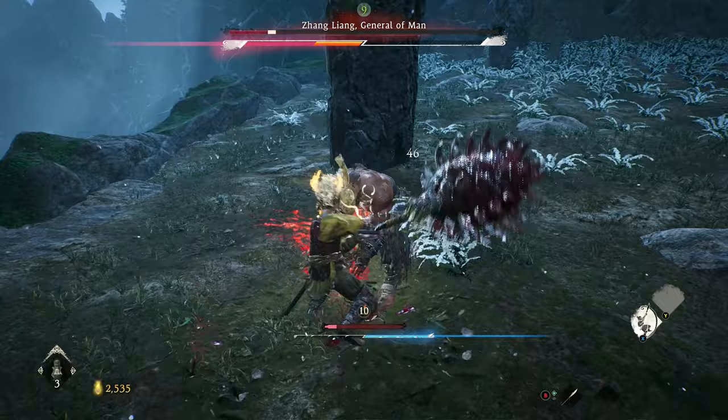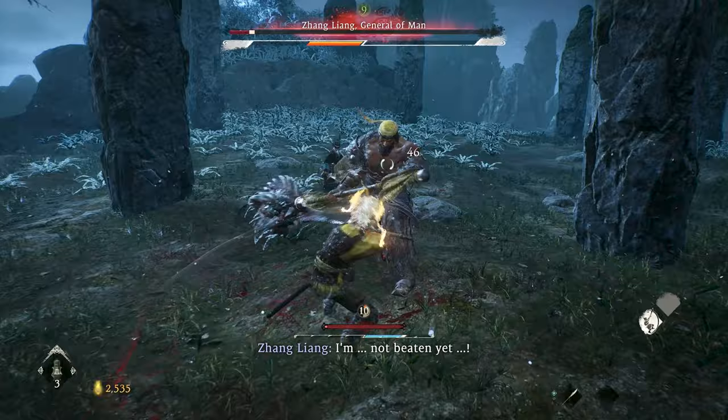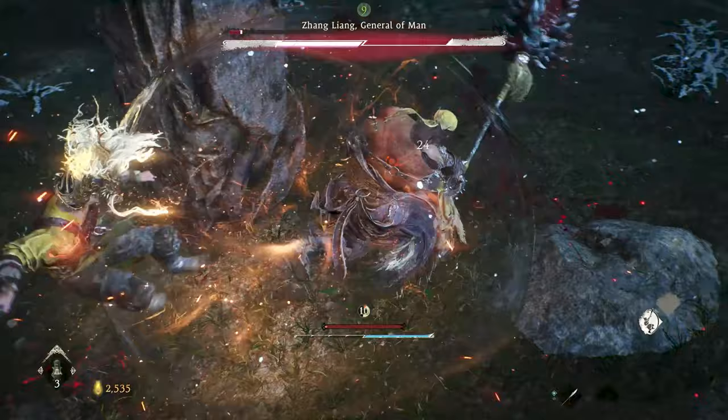Once Zhang's health is in the red, he will have a chance of doing a double critical blow attack, meaning you will need to deflect two red attacks in a row. Once you can do this reliably, you'll be able to get to the second phase of the fight with a good amount of health potions remaining.